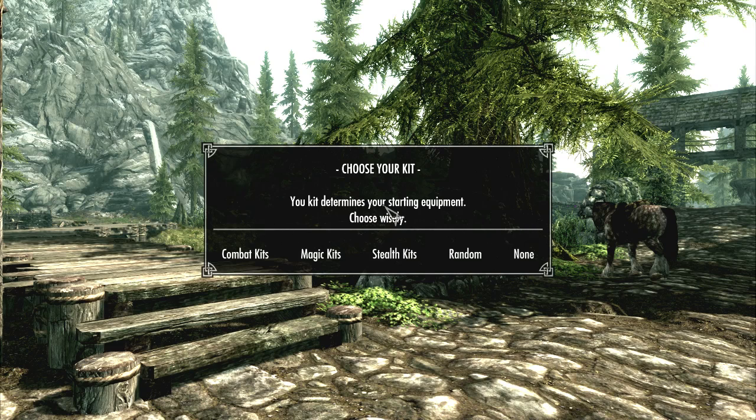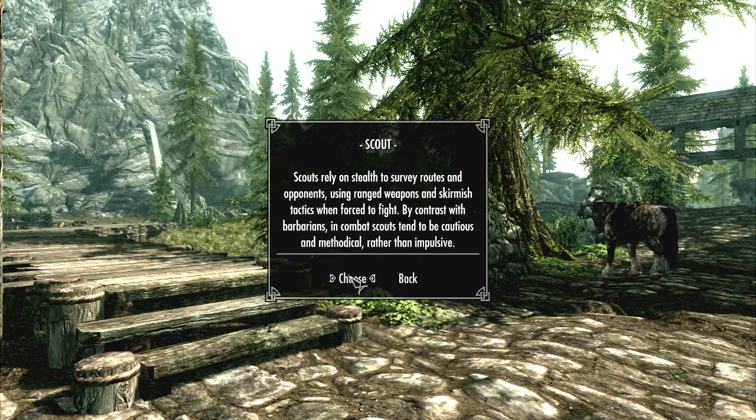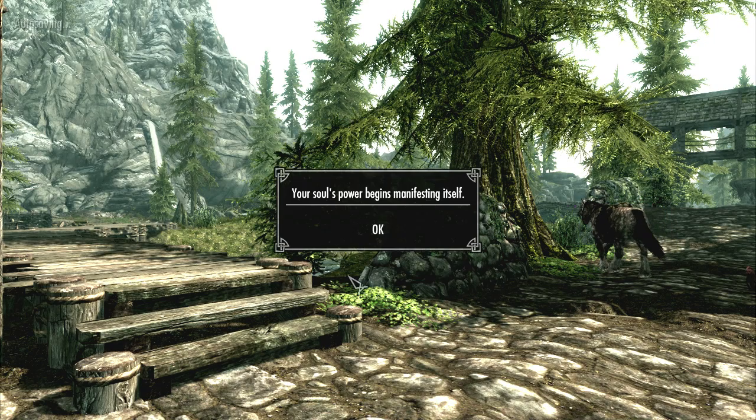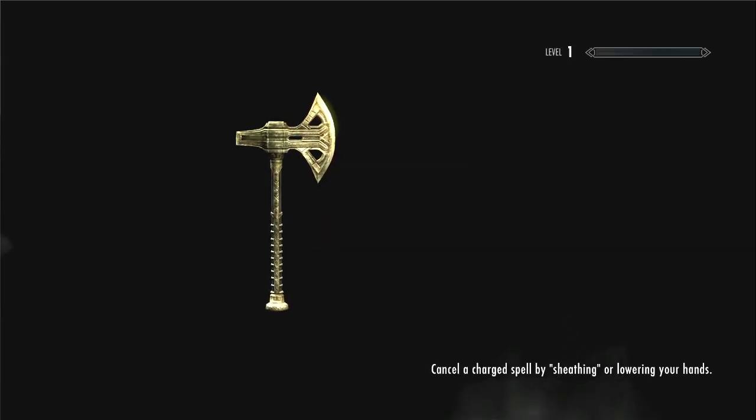This next mod I'm using — I'm in a town, not going through the initial starting thing which I hate. We get to pick a kit, or go with a random kit, or even no kit, and it's going to plonk us somewhere random in the world and say, 'here you go, you've got this stuff, do your best to survive.' So I'm going to go with a combat kit. I've got a melee combat mod installed, so I'll go for a scout — light, mixing ranged bows and lighter weapons and armour.